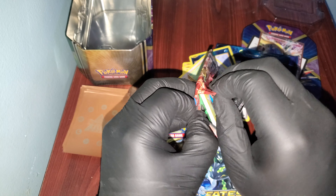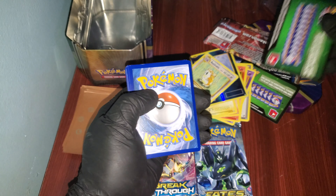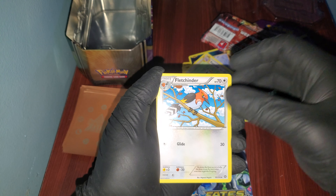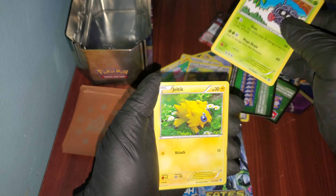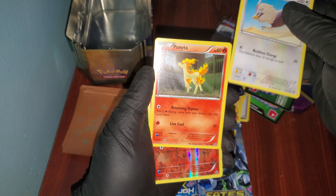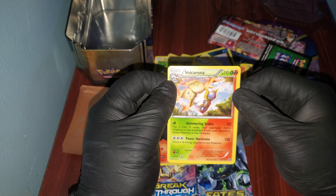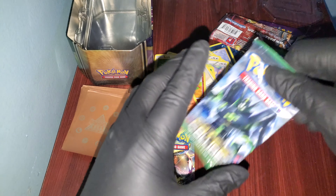I'm trying to open these carefully so I won't damage the packs — I kind of want to keep them. Another pack, another change in luck from last time. Last video was crazy — better than any video I've uploaded so far. Cards: Larvesta, Rufflet, Ponyta — that's a cool looking Ponyta — Litleo. And Boacarona — it's a rare but not holo. Fates Collide, let's go!